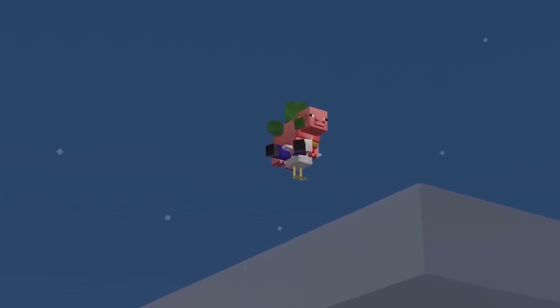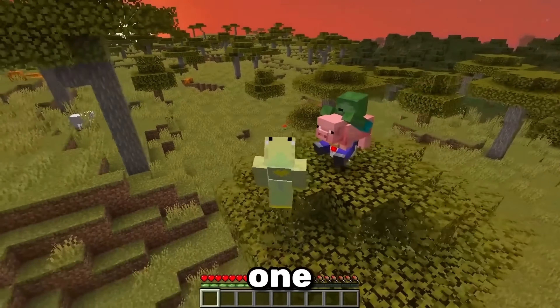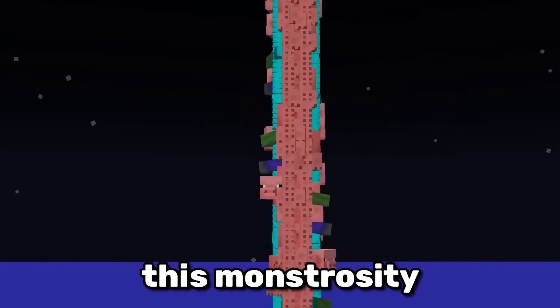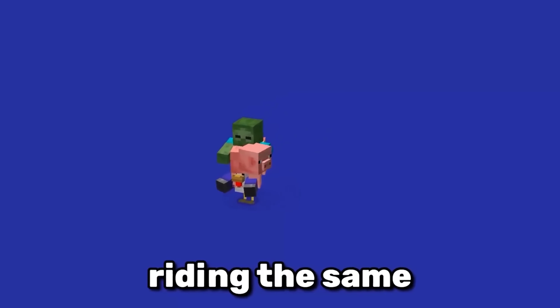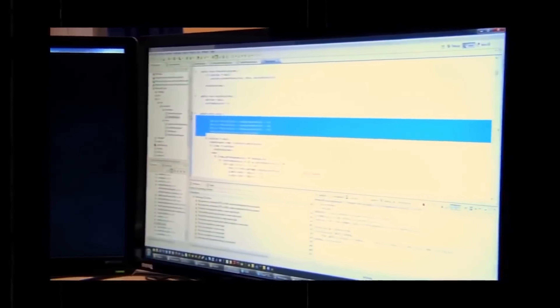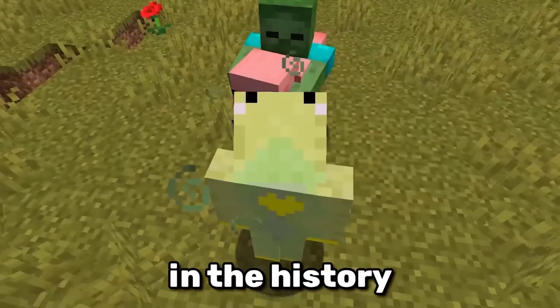You've probably never heard of the zombie gun. That's because it was in the game for just one small snapshot. The developers messed up the code so badly and accidentally created this monstrosity. In this specific snapshot, trying to summon a chicken jockey results in a pig and a zombie riding the same one chicken. Unfortunately, this error was fixed in the next update.